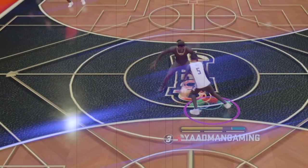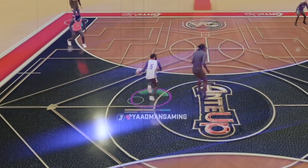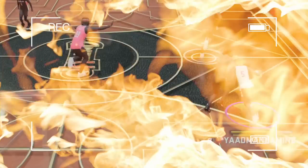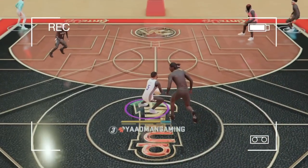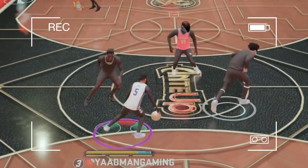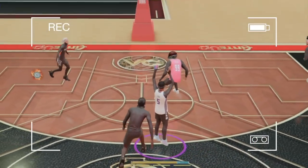Y'all really wanted to know how to do this slide move right here - this glitchy, cheesy slide move that gets you open. It was at this moment that he knew. If the defender even plays around the half-court line area, you have a guaranteed crab every single time.